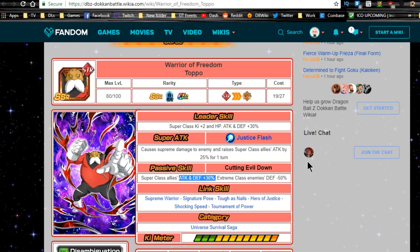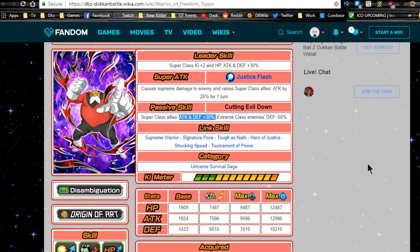You have to think of the Super Saiyan 3 Goku relationship with Super Saiyan 4 Goku — they are perfect links for each other. Toppo is also part of the Universe Survival Saga category team, which makes him perfect for Jiren, as they do link very well together.